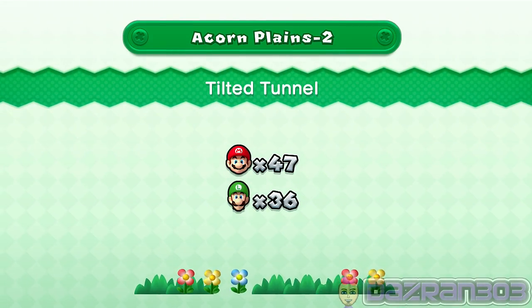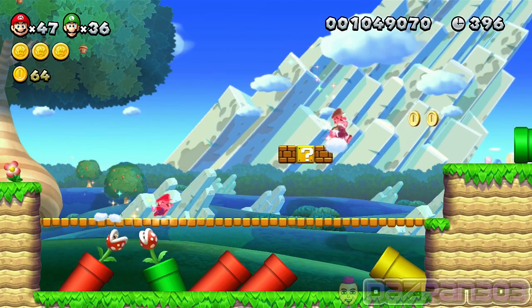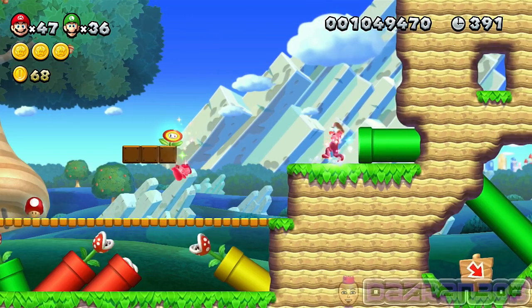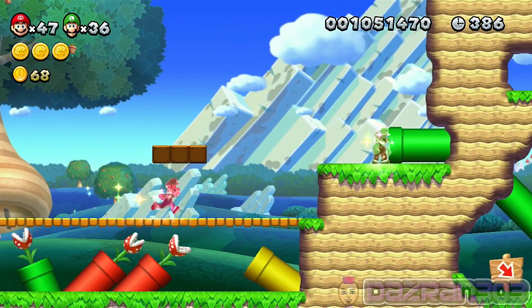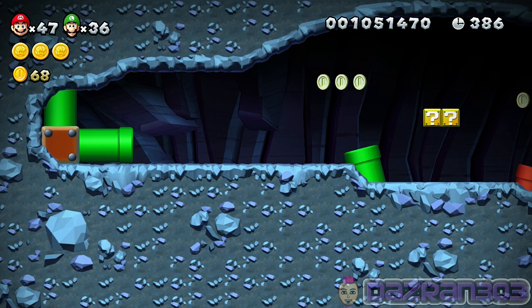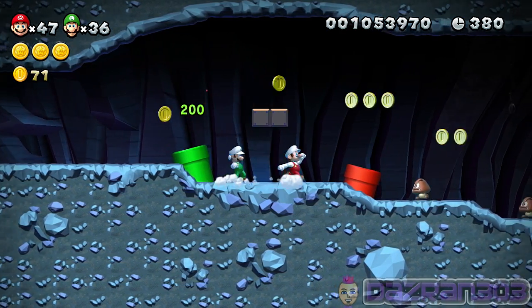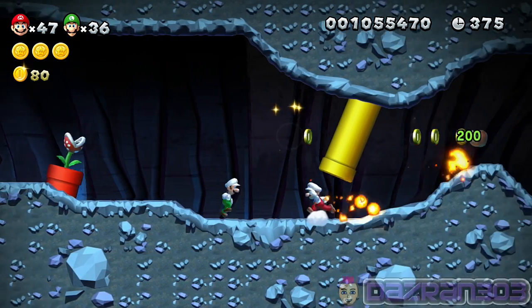It's not in the first level. I think we'll try this one. Let's try and have a look around for pipes. Tilted Tunnel — oh yeah, this could be a good one. It'd be after where the third star coin is. There could be a section of wall you can walk through. I've never seen Mario go into a crooked pipe, to be honest.